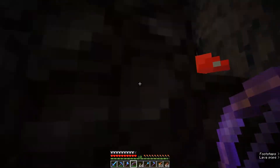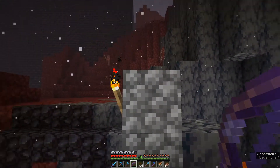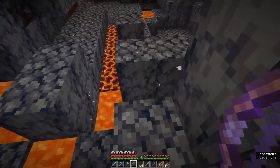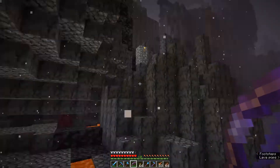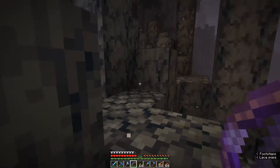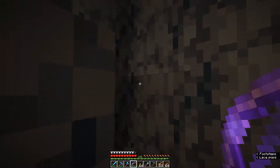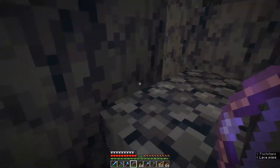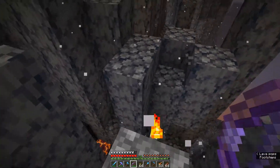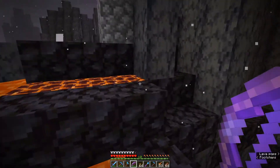I'm just kind of backtracking my way through a path I explored earlier. The last time I was at this particular nether fortress, I ended up dying in lava - hence the explanation and caution about dying in lava this time around. I tried to leap off the fortress to a chunk of land a few blocks away to get away from mobs that were attacking me, misjudged the distance, and ended up falling into a lava lake. You can see how these compasses are forming a little bit of a trail for me to follow - that's why I like using them.